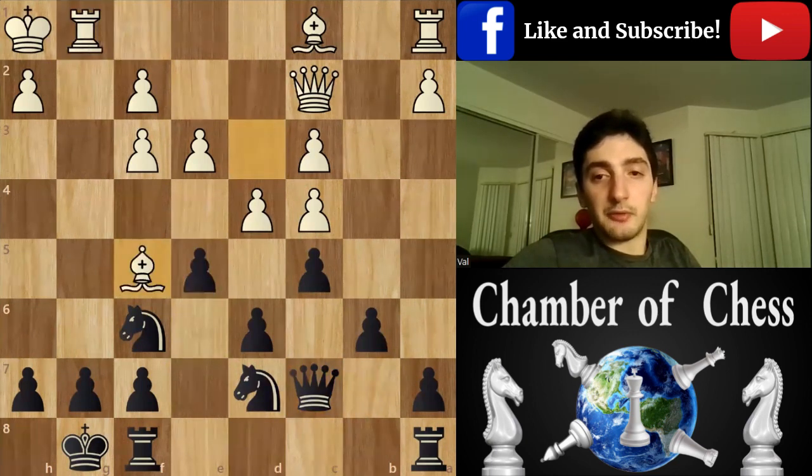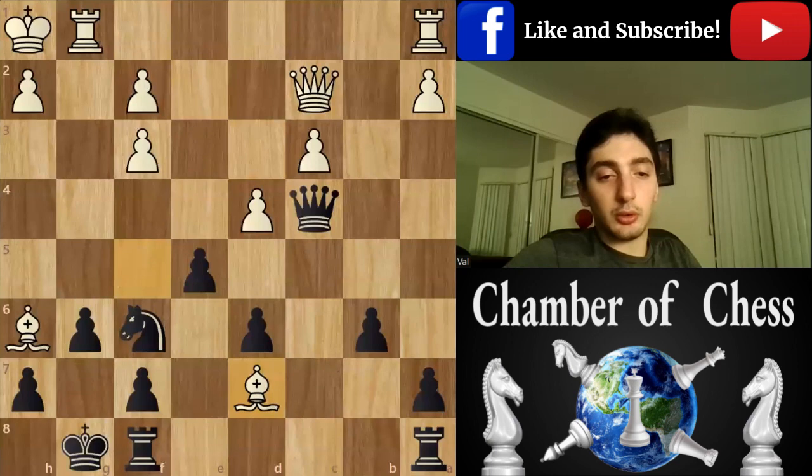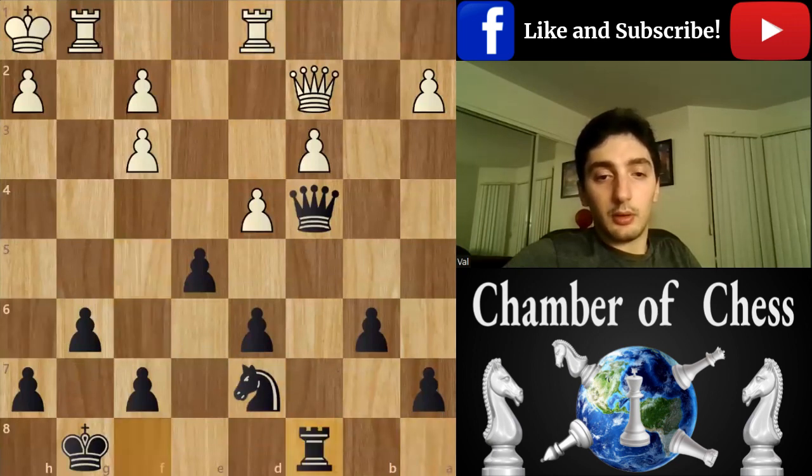e5, bishop f5, and we trade — though maybe not the smartest idea. Maybe something like g6 to keep this bishop restricted. Take, take, queen c4, bishop h6 putting more pressure. Of course, I have to sacrifice an exchange. c8, putting more pressure.